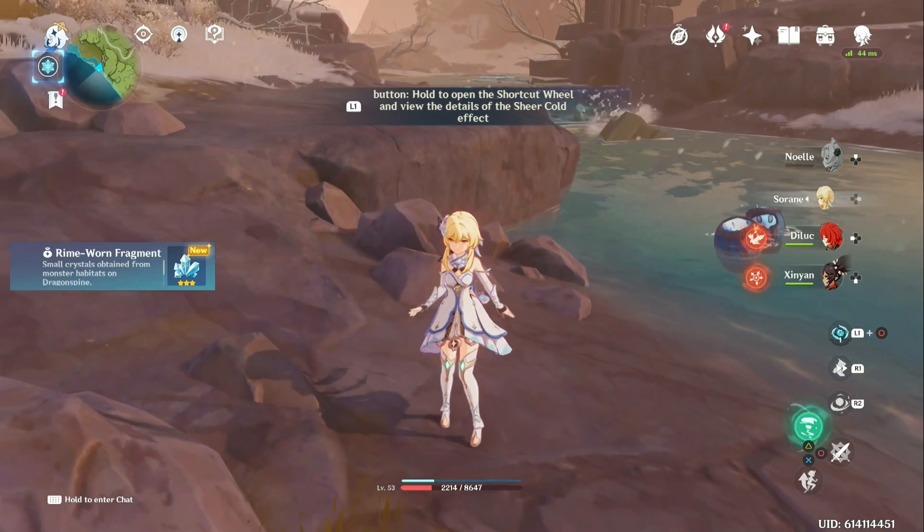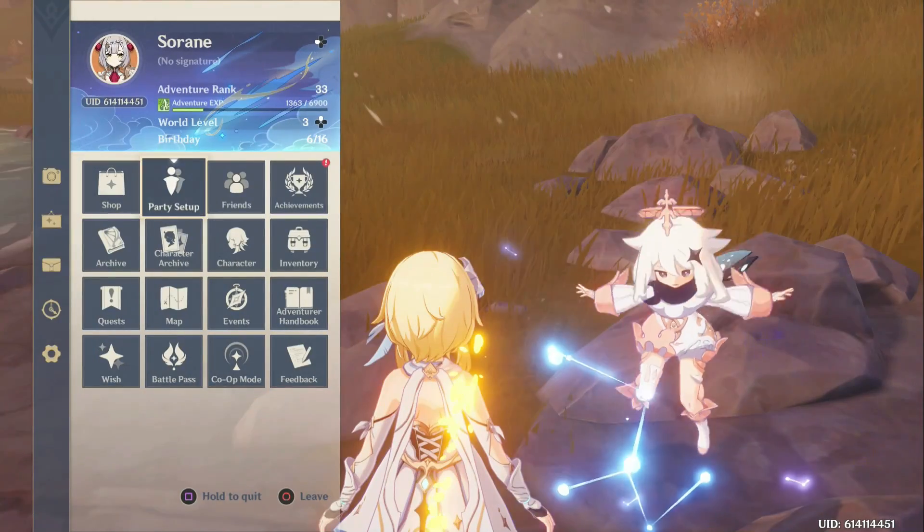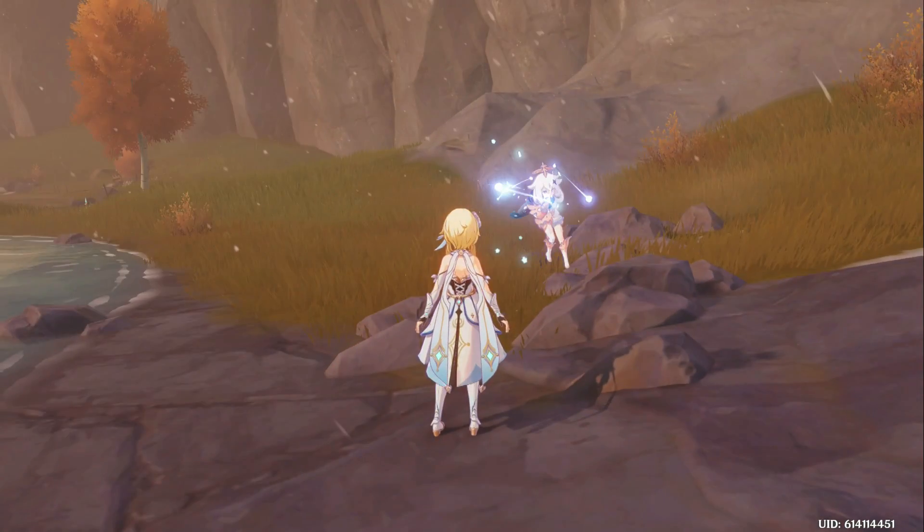Collect the mint. Rhyme Worn Fragments — it looks like there's new item drops.